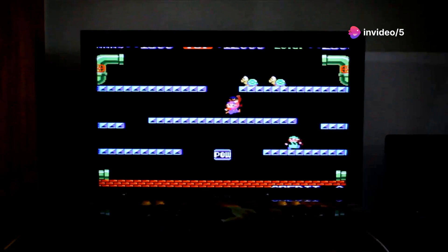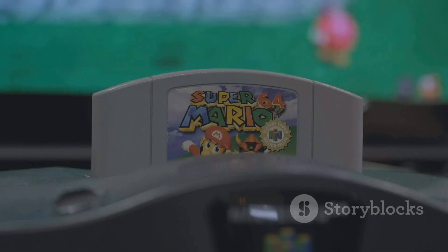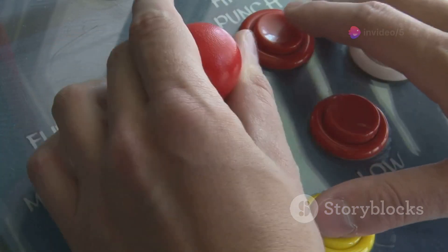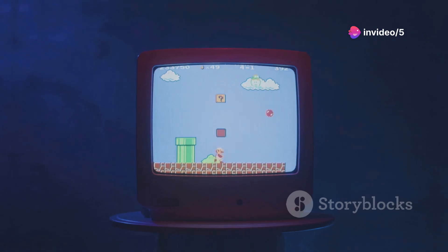Dreamland N64 is a throwback stage from the original Super Smash Bros. game. Unlock it by completing the Target Test with all 25 characters. It's a grind but it's worth it for that nostalgic feeling.